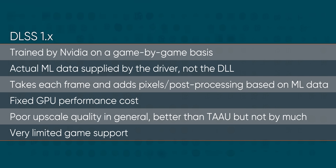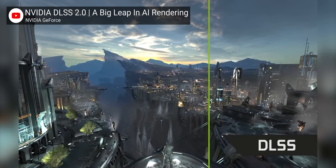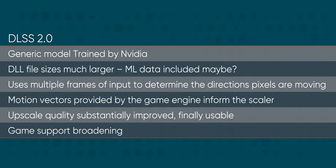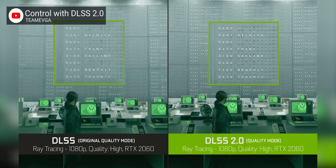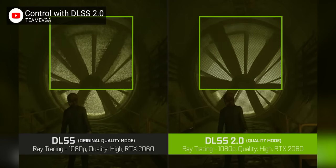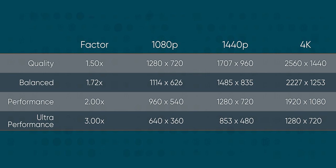DLSS 1.0, the first release, rendered at a fixed 50% native resolution with no temporal component, so every frame was treated in a vacuum, leading to shimmering artifacts that were often distracting. Version 1.1 improved things slightly with a sharpening filter, before 2.0 came out and removed the need for each game to be trained individually by NVIDIA, adding the temporal element that makes DLSS so impressive. DLSS 2.0 also added quality, balanced, and performance presets; 2.1 added ultra performance mode rendering at a third of native resolution; and early reports indicate 2.2 tweaks have been made to reduce the worst artifacts.